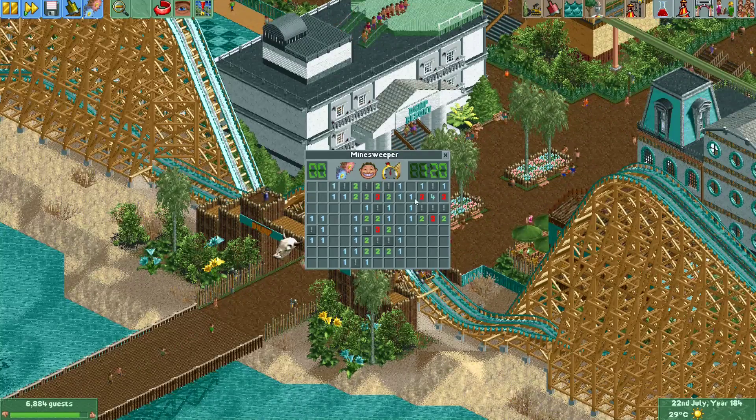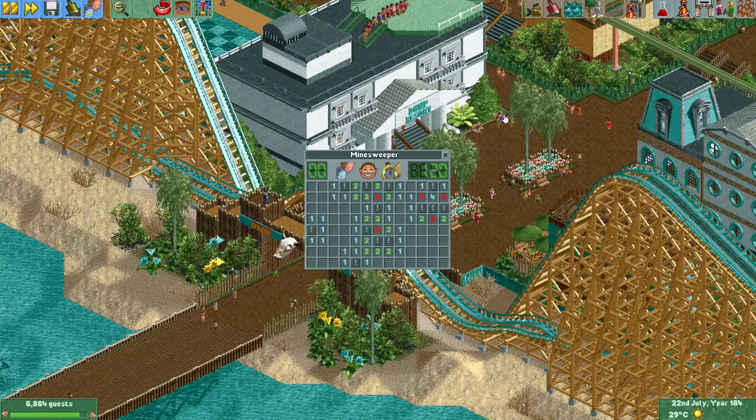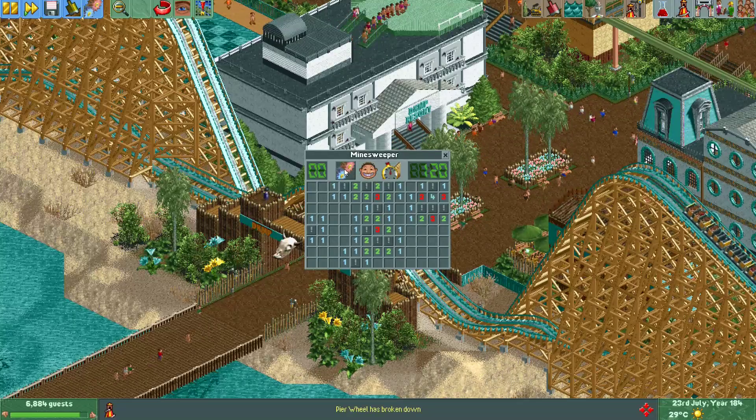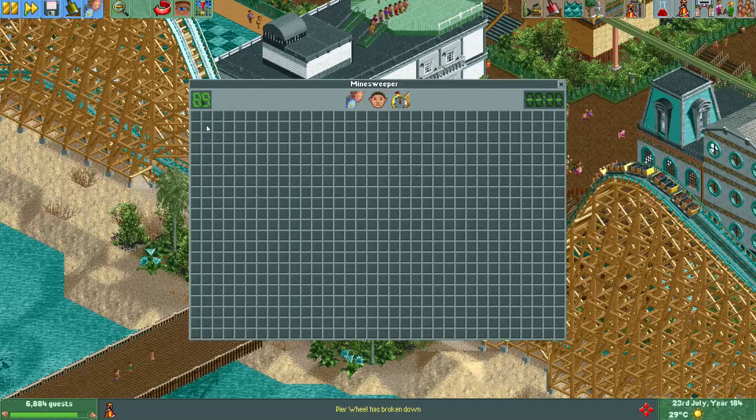Alright, I've beaten this first game. There's also a screen with high scores here. You can press the face in the middle again to start a new game, and you can also go back to the settings. Let's go with a medium sized field — that's already a lot bigger.